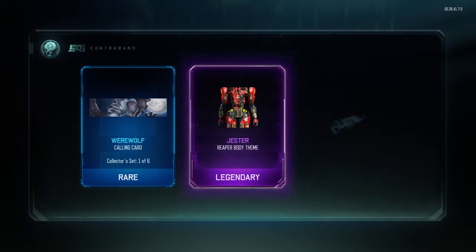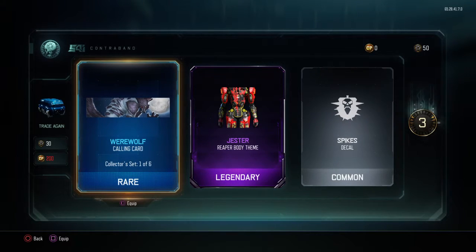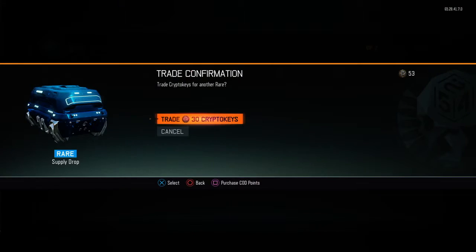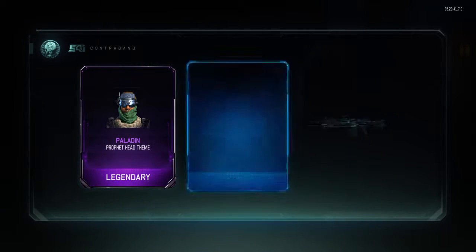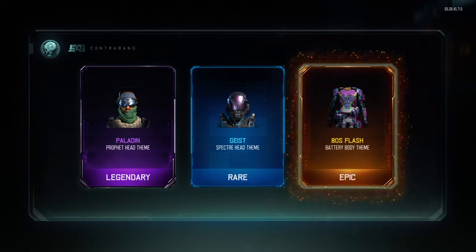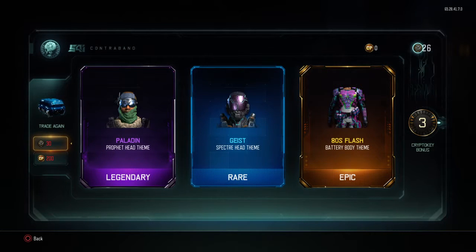Werewolves Falling card, Jester Reaper body theme, and Spikes decal - that's pretty good. Paladin Prophet head theme, Geist Special head theme, and 80s Flash Battery body theme.